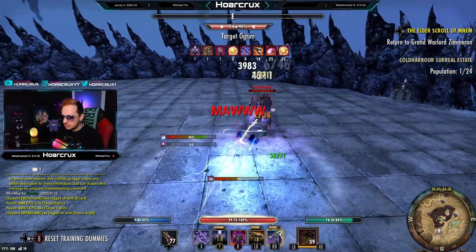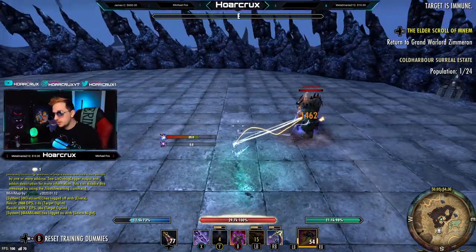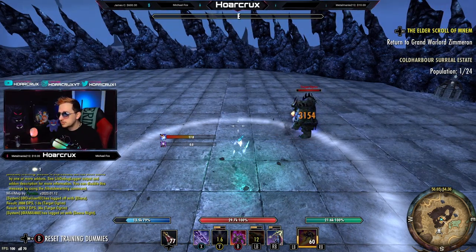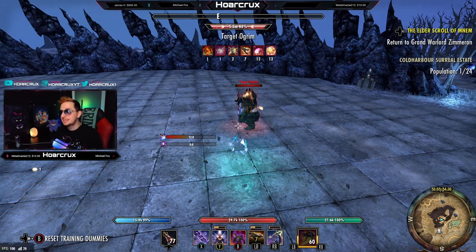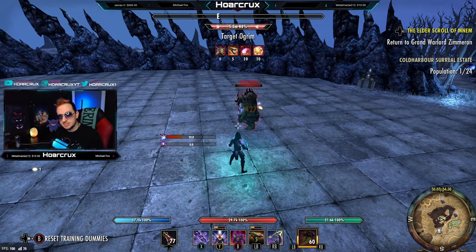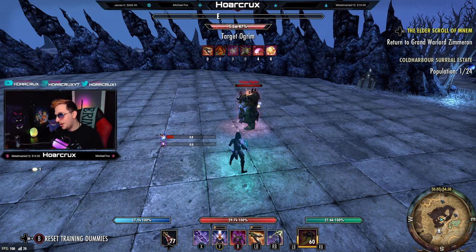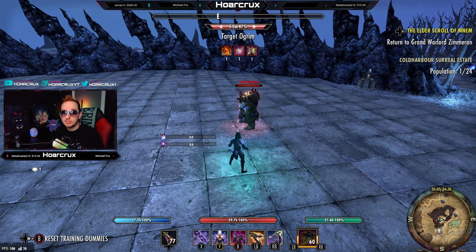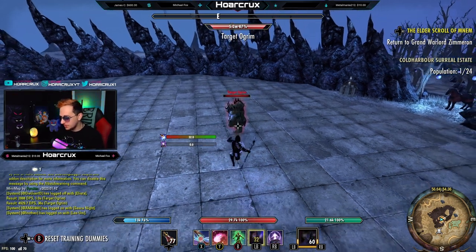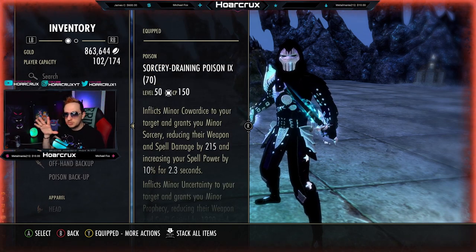Just lay up a basic combo and then Streak — boom, it's going to proc. The downside of Scavenging Maw is that it can be dodged, but the Sorcerer has Streak — undodgeable, unblockable — if you time it right, it's guaranteed damage every single time. I want to put this on a Corrosive DK so it'll have a 21k tooltip and also ignore resistances. I guarantee I can hit people in the door running Rallying Cry for 11–12k procs consistently.